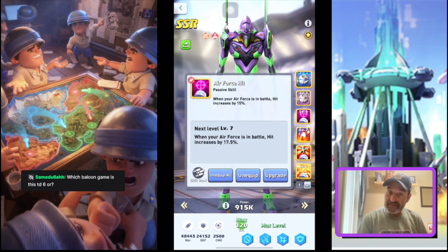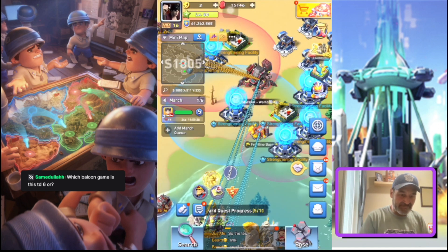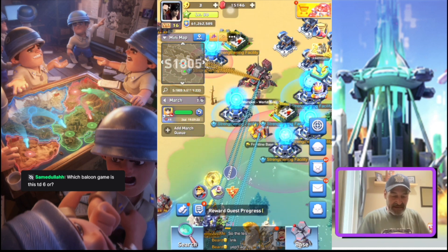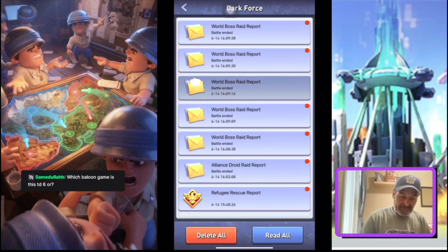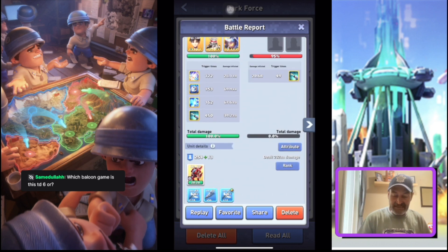You can also add a crit rate skill. Today was just a test — I thought the ship boss was coming up, so I set up to hit the ship and had planes as my main march. But the overall test works. Even though we hit low, it's because it's the wrong setup for the wrong boss.